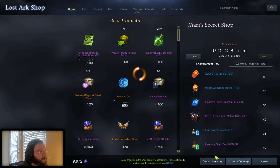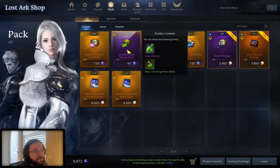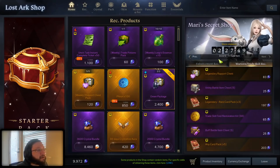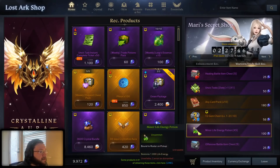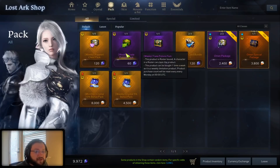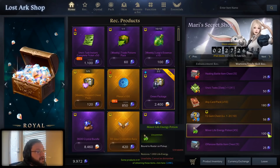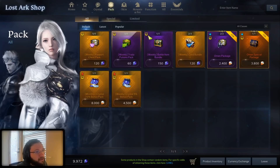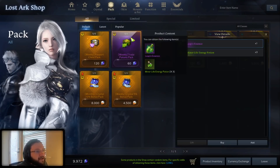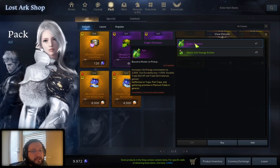Let's head over to the packs page. Let's talk about this weekly trade potions pack. If you're already buying the trade skill potions from the Mari shop — these minor life energy potions, five for 100 blue crystals — then you should get this one first. It's only once a week and it's in addition to the ones in the Mari shop. It's five minor life energy potions for 100 blue crystals, that's 20 blue crystals per potion. The weekly trade potions pack is 60 blue crystals and gives you three of them, maintaining that same 20 blue crystals per potion ratio, but also giving you a leaps essence as a little bonus. So get this one before buying the ones in the Mari shop.